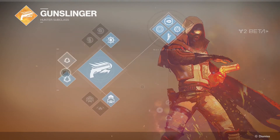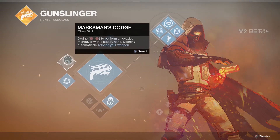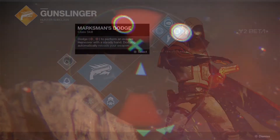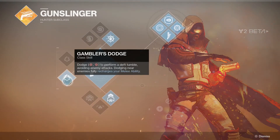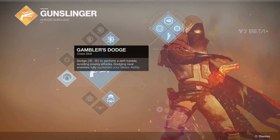Next, we have our dodge. This is a new thing added to the game — you double tap the crouch button and you can dodge in any direction your left analog stick is pointing. Marksman Dodge reloads your weapon whenever you dodge near an enemy. Gambler's Dodge, what I personally like to run, recharges your melee ability. The reason I like to run this is because the melee ability takes forever to recharge, so I love running this, especially in PvP.